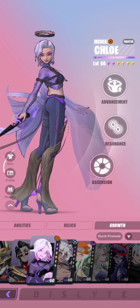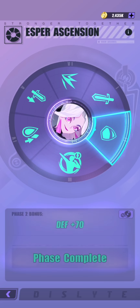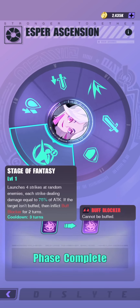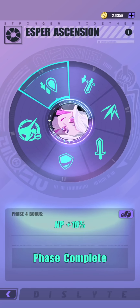Let's take a look at her Ascensions — this is the reason why I feel like she's so good. She has a 15% crit rate from her Ascensions, so she only needs another 75% crit rate, which is quite easy to obtain. Whereas for most other Espers — even DPS Espers — some of them don't even have a crit rate Ascension. So she is really easy to build.